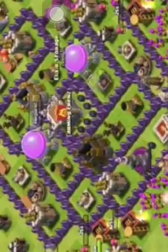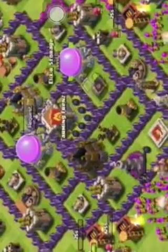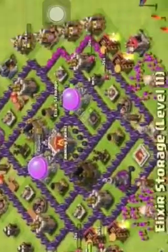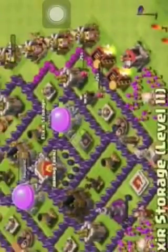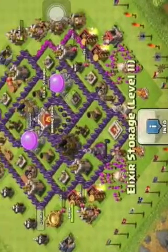Next, this base is a hybrid. You can switch the Town Hall with the Clan Castle here. This is a great farming base because you've got your Clan Castle in the middle — it protects almost everywhere. It's good for protecting resources because each storage is in a different compartment. It protects your Dark Elixir well. Overall, a great base as well.